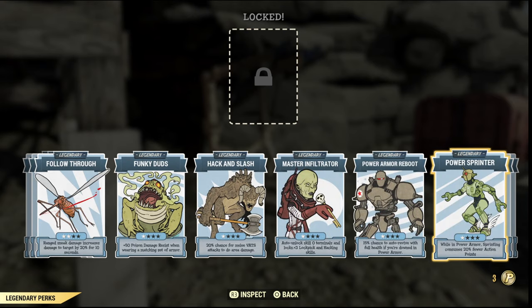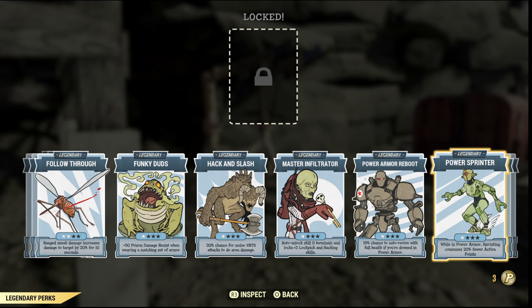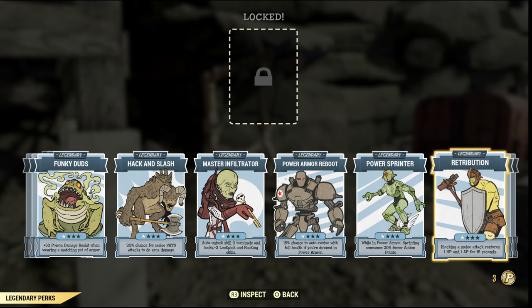There are quite a few other power armor legendary perks you can have — Power Armor Reboot, Power Sprint — but these aren't really that beneficial. The more beneficial ones are definitely the damage resistance ones to make you even more tanky. You could be a super super tank.